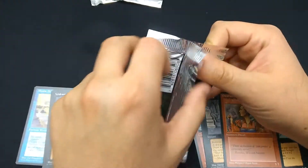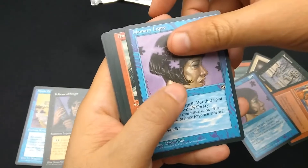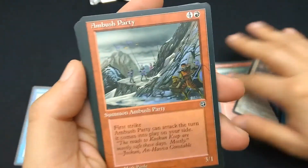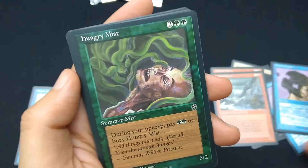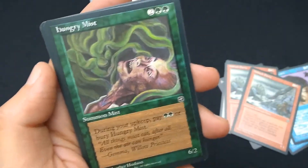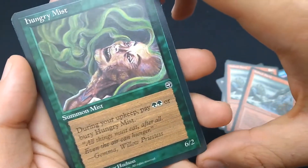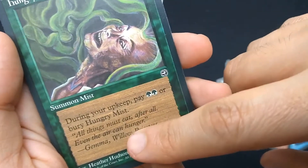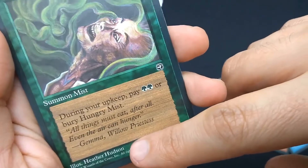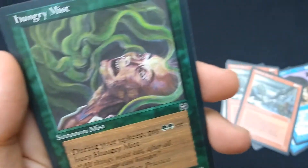Next pack. Another Memory Lapse — exact same art. Common. Another Ambush Party — I've got another one, I can start my playset. Hungry Mist — two green green. Summon Mist, 6/2. During your upkeep, pay green green or bury Hungry Mist. I guess with such a low casting cost they had to put an extra downside. Art by Heather Hudson. Common.